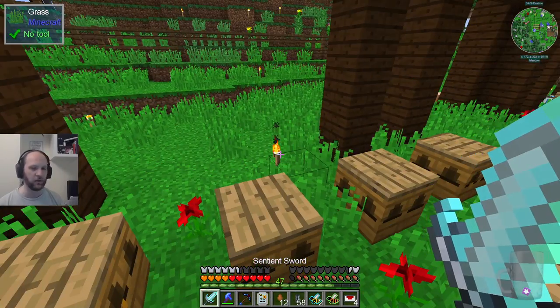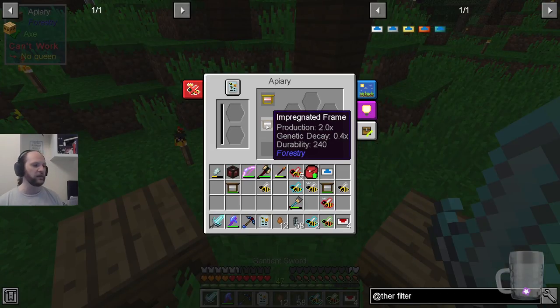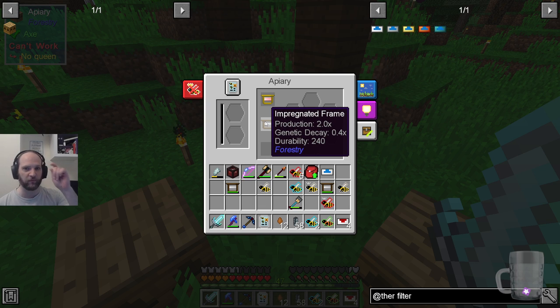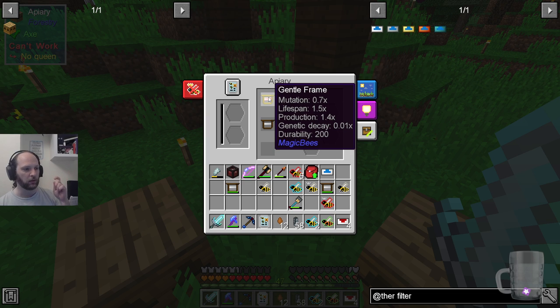These are the ones to maintain stock. With this we get much less genetic decay. And on this one, we get longer lifespan and lower mutation, and very tiny genetic decay.